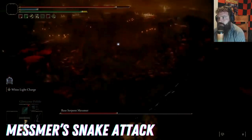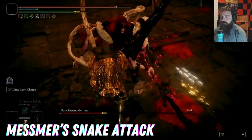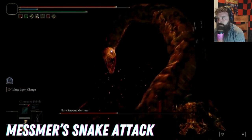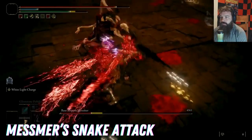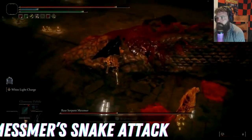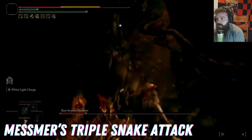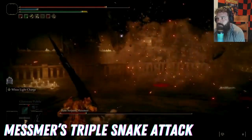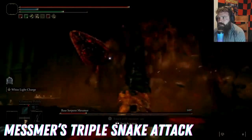When Mesmer disappears into the goo on the floor, back up — a snake is about to erupt out of the floor. Wait for the snake to strike down, then roll away, go back, and hit the snake's head to hit Mesmer. If you've done some damage before this, there's a good chance you'll be able to stagger him. There are many variations of this attack though. It may not always be just one snake strike — sometimes there are three snakes striking, with the last one attacking at a delayed rate.